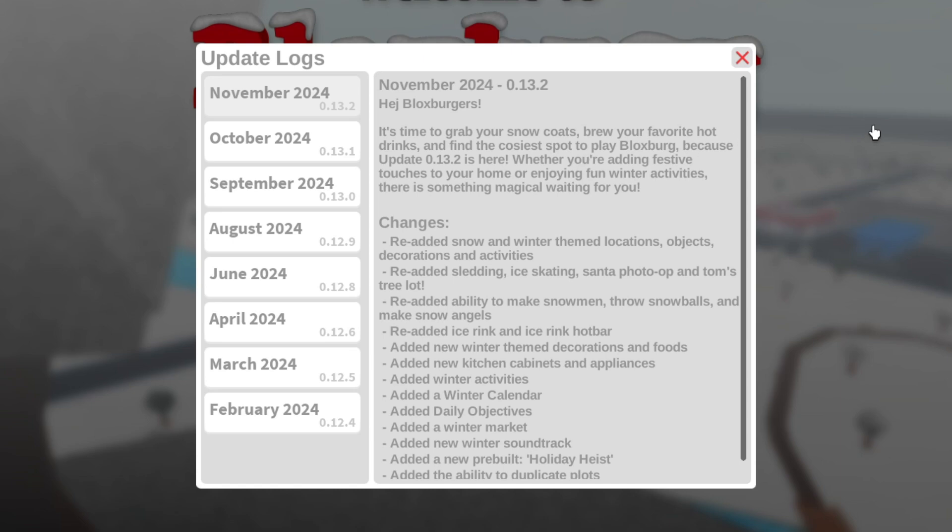Whether you're adding festive touches to your home or enjoying fun winter activities, there's something magical waiting for you. Changes: re-added snow and winter-themed locations, objects, decorations, and activities. Re-added sledding, ice skating, Santa photo op, and Tom's tree lot. Re-added ability to make snowmen throw snowballs and make snow angels. Re-added the ice rink and ice rink hot bar. Added new winter-themed decorations and foods, new kitchen cabinets and appliances, winter activities, and a winter calendar — that'll be fun!